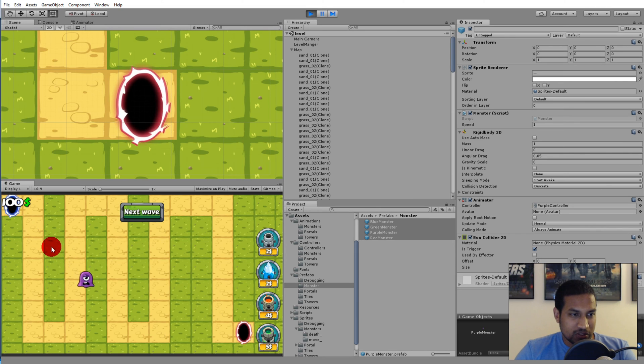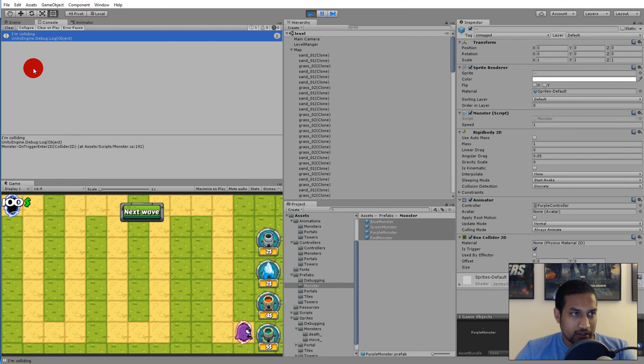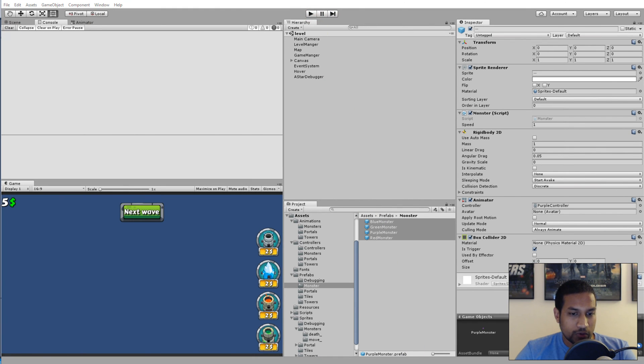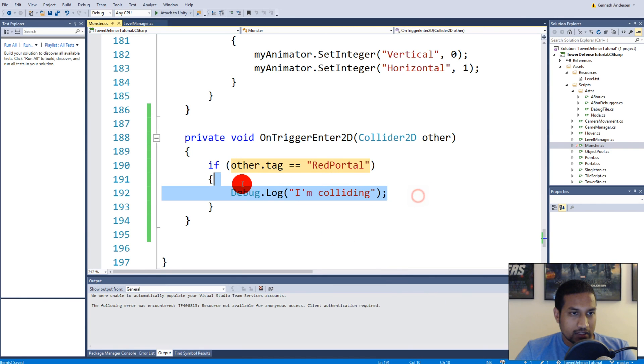Let's wait for the monster to run all the way over the field to the portal. And there we go — 'I am colliding' is logged. We are now 100% sure that our collision works, so we can delete that debug log line.